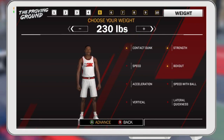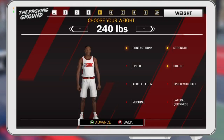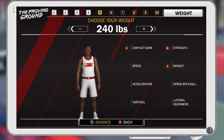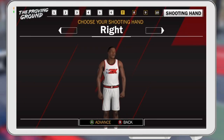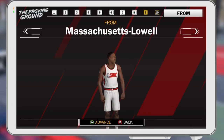And the weight — this is tricky. You want to put the weight at 240. The reason why you want to put it at 240 is because you will get your contact dunk at 90. Of course you can put it higher, but you don't want to do that because your player gets very slow.